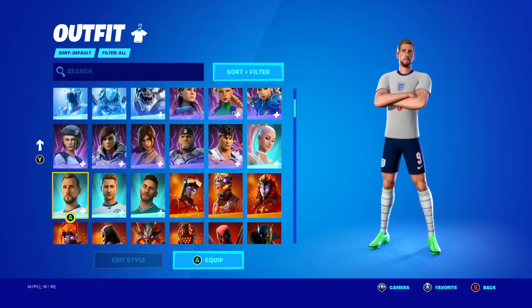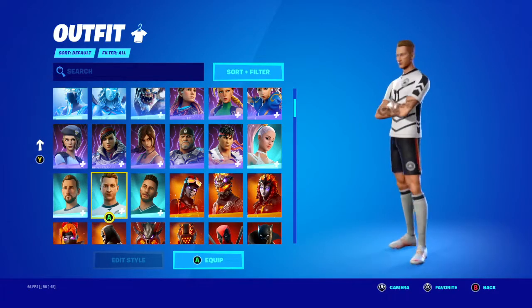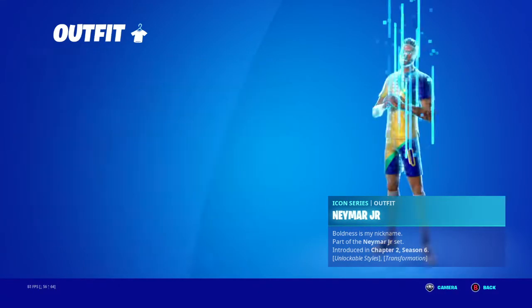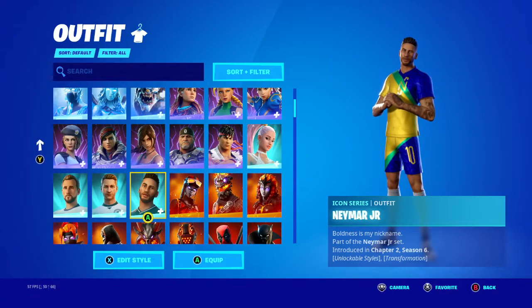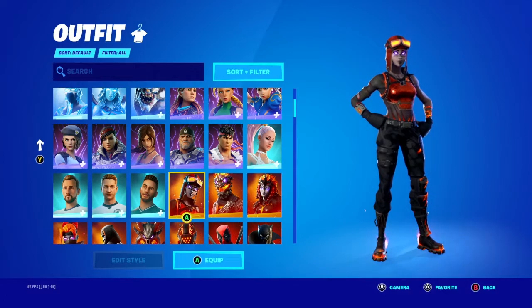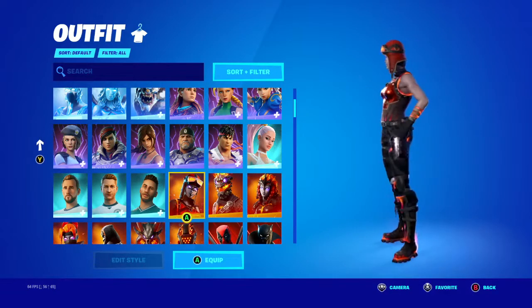Harry Kane — not the biggest fan of the skin, but I did love his back bling. Marco Roos — he's a pretty decent one but I don't use him. Namor Jr — not the biggest fan either, but I do love what he turns into when you do his transformation emote. Blaze — I love the fact that she's a lava series skin from the item shop. She's based on Renegade Raider, which everybody wanted, and I had to get her.